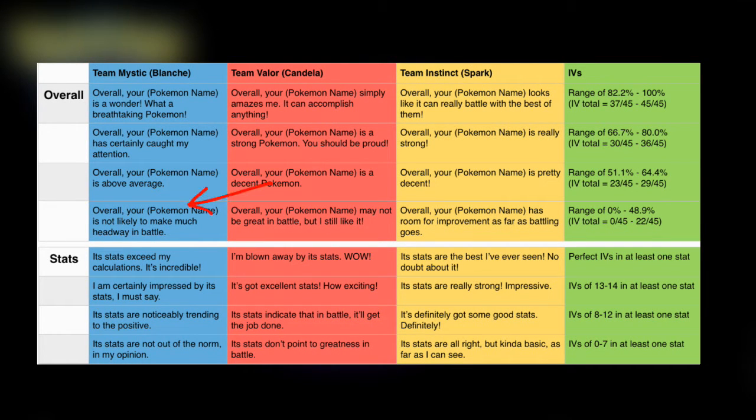Certain team leaders say different things, so while I go over the sayings in this video, look at what your team leader is saying so you can see exactly what IV your Pokemon is. There are two sections to the appraisal system. The first thing they say talks about the overall stats of the Pokemon. If the IV is 82.2% to 100%, Team Mystic says 'overall your Pokemon is a wonder, what a breathtaking Pokemon.' Team Valor says 'overall your Pokemon simply amazes me, it can accomplish anything.' Team Instinct says 'overall your Pokemon looks like it can really battle with the rest of them.'